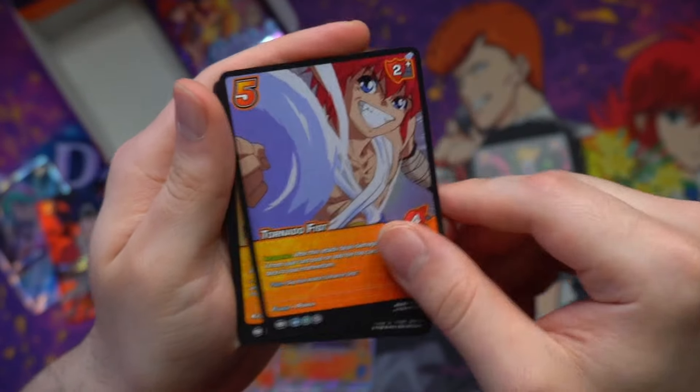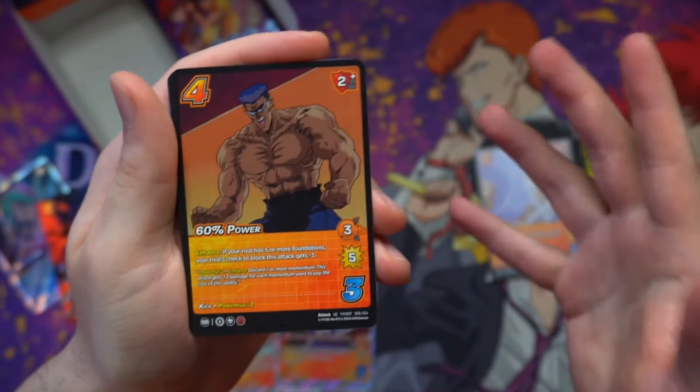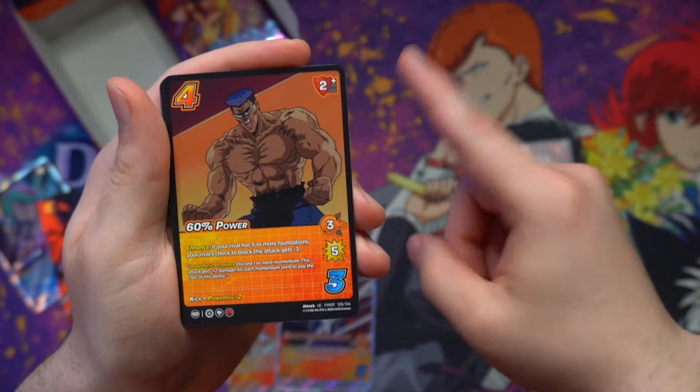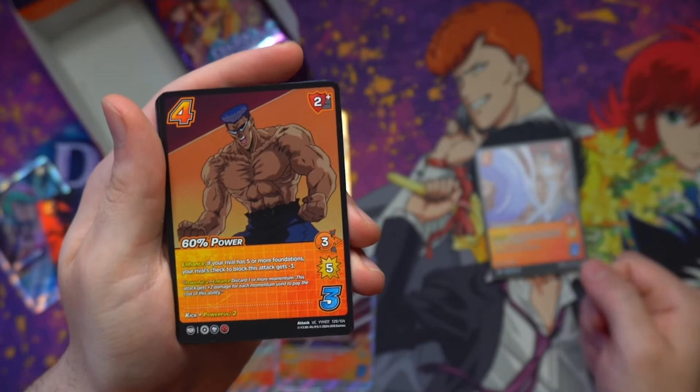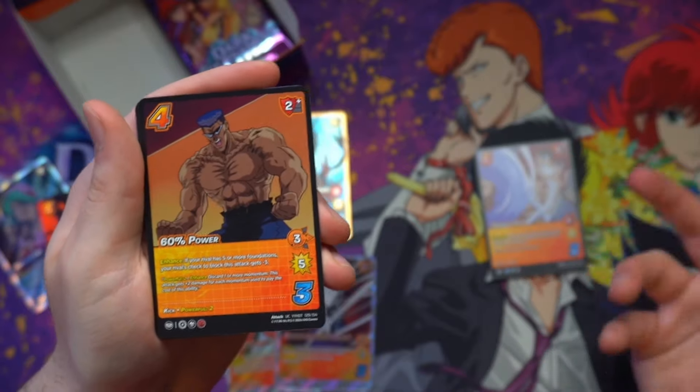A very jolly Djinn in this Tornado Fist. 60% Power. One of the funniest things about younger Tagoro's entire kit in this set is his attacks are all literally the numeric scales of his power. So you get to 100% and then his Secret Rare, which is the true 100%.